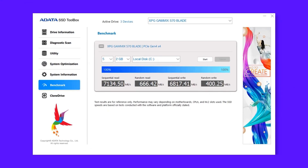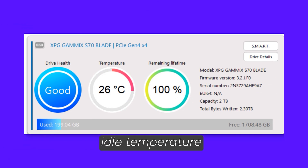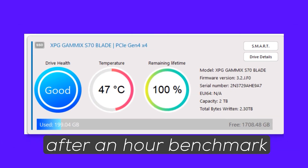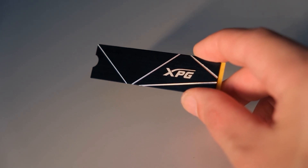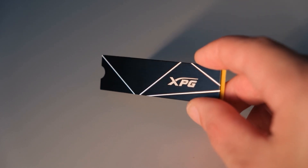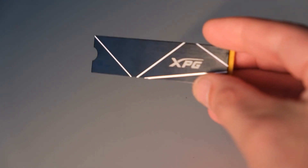The sequential read speed is 7400 MB/s, valid for both PCs and laptops, while on PS5 the read speed is 6300 MB/s. The sequential write speed is 6800 MB/s on both PlayStation and PC. This M.2 SSD uses the NVMe 1.4 protocol. The XPG team has also placed an aluminum cooler inside this M.2 SSD, and when you add a thermal pad on the M.2 SSD, it reduces temperature by 20%.